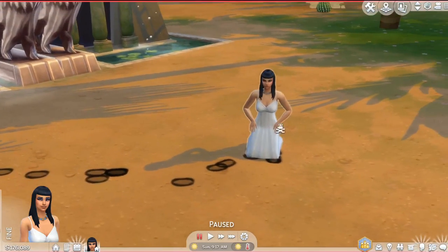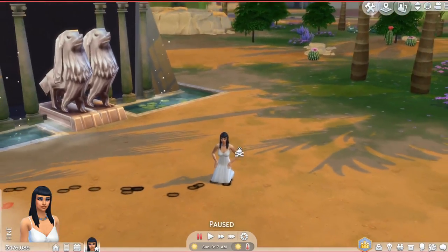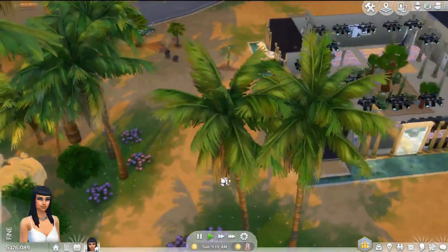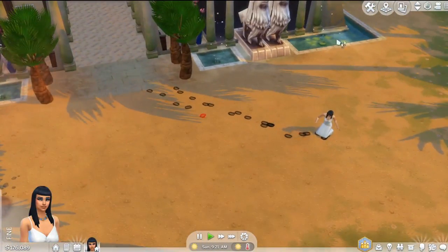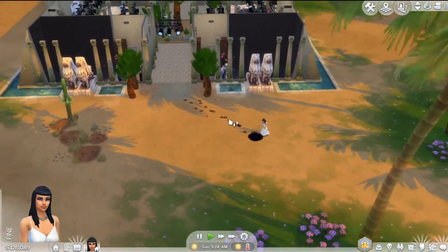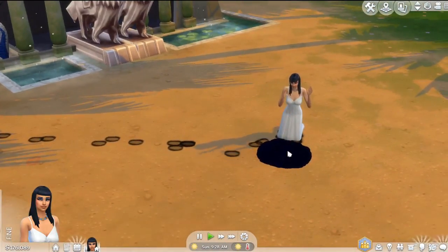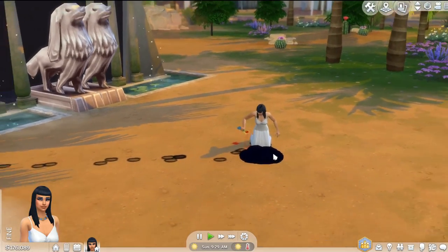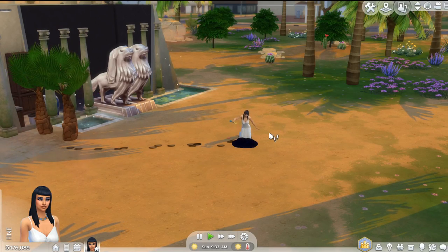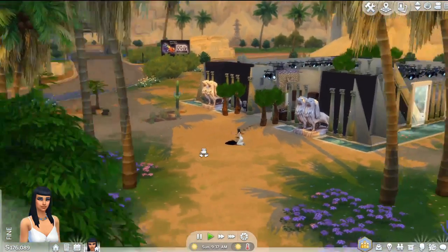You can also see the other eyeliner variation on my Sim here. I think the sand footprints were probably inspired by the beach pack — I can't think of the name right now. One thing I noticed: the sand turns black, which is a little interesting — maybe something that could be worked on. Of course, this is still an early access mod, so it can always be improved later.